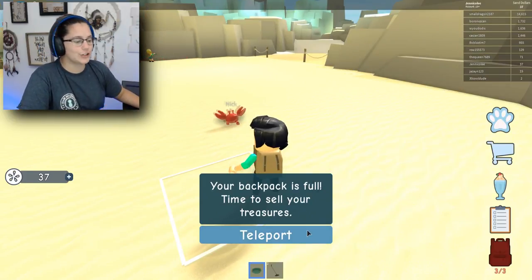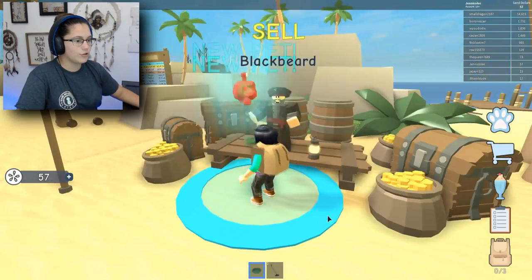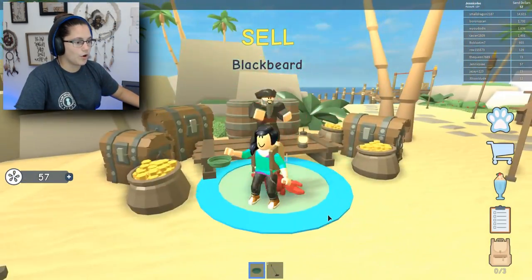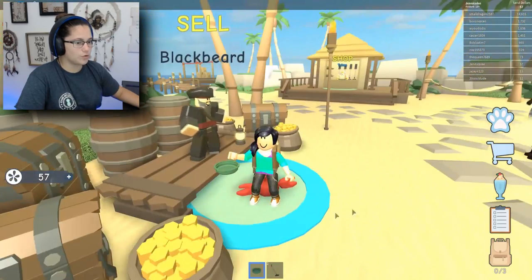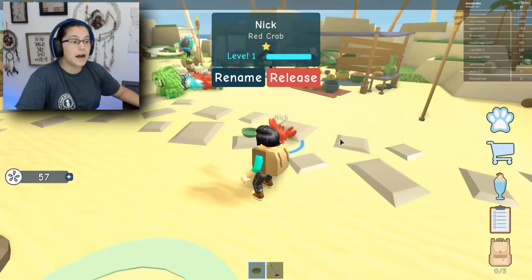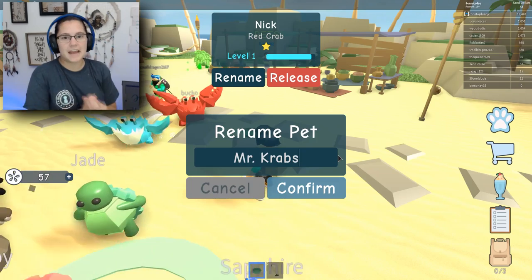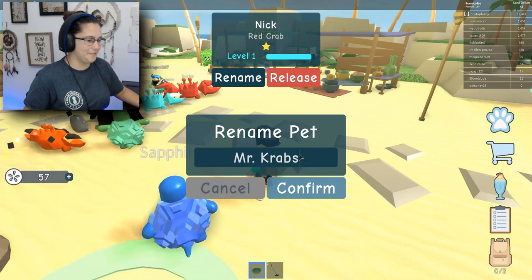Your backpack is full, time to sell your treasures. Let's teleport. Oh, I got two. I want one of those. Oh is this mine? That is my crab. Rename pet - I don't want it to be Nick. Okay, we named my crab Mr. Krabs. Now confirm.